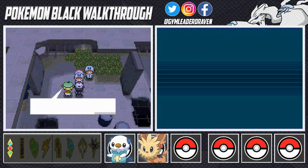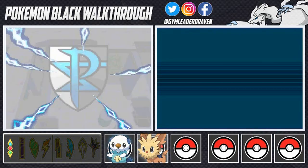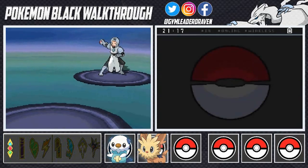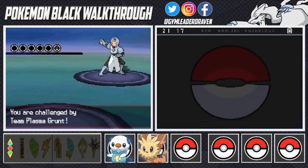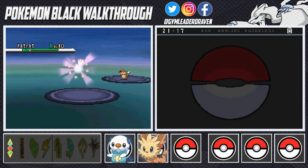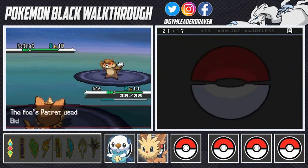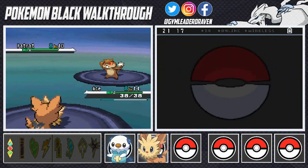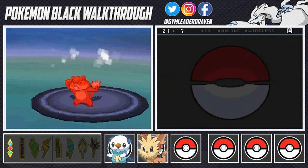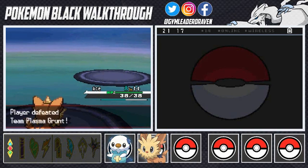Team Plasma says that's not going to happen, and Bianca is worried. Here we go — a Team Plasma grunt wants to battle. He sends out a Patrat. We go with Ace using Tackle. We have to be careful because the Patrat is storing energy with Focus Energy. We use another Tackle attack and it can't use its stored-up move. Ace takes it down.